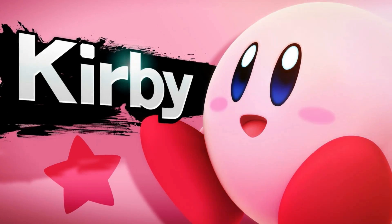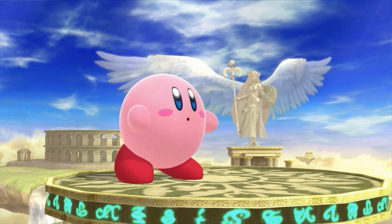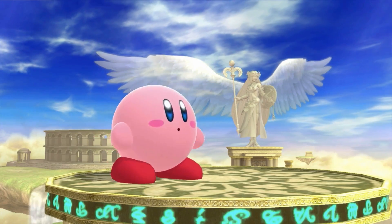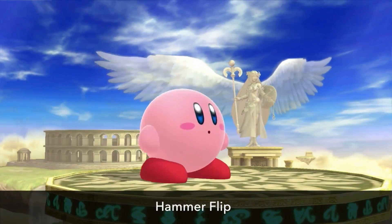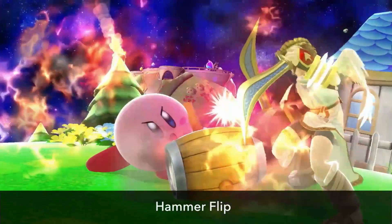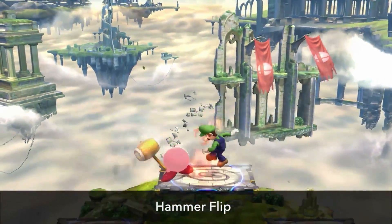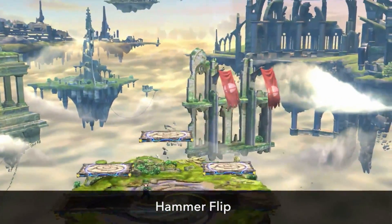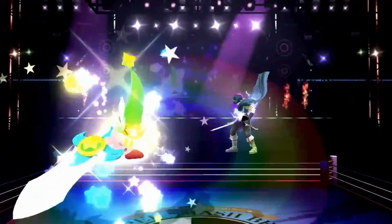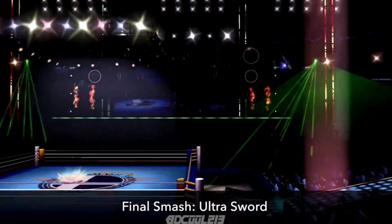Now let me speak a little about the other characters in the game. We've added a Kirby Hammer technique to his moveset — the official name of the move is Hammer Flip. Press and hold the button to let the power build up, then unleash it. Bear in mind, if you build this move up to maximum power and don't use it, you'll start taking damage, so be careful. And for his final smash, we've added something that will slice through everything: the Ultra Sword.